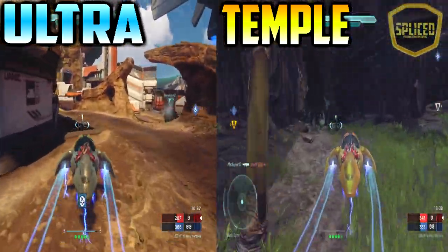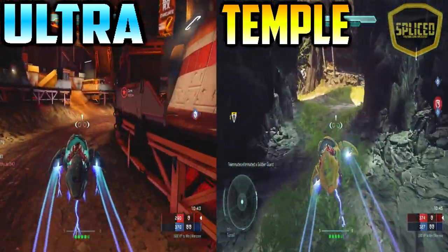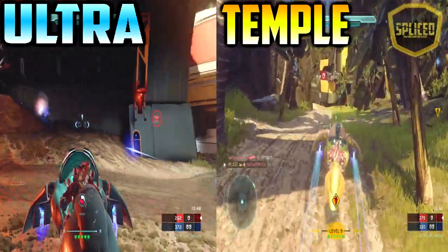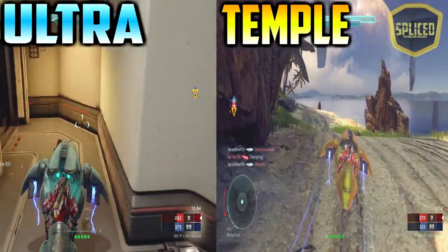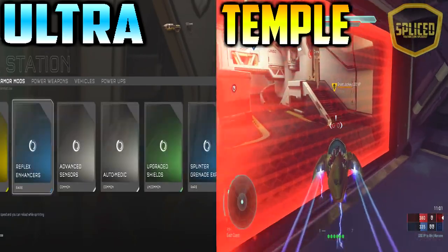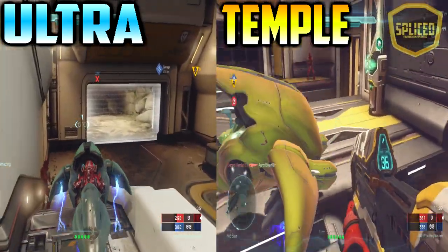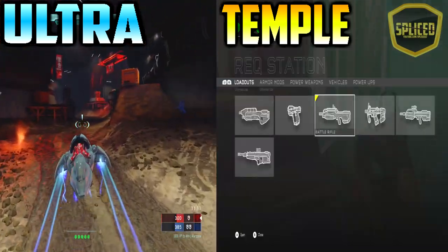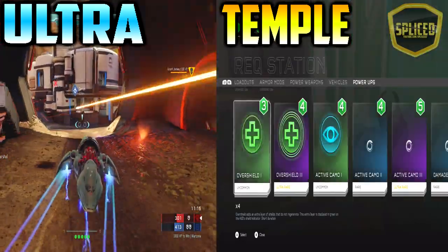Now moving on to the Temple Ghost, this vehicle is a very good early game vehicle and the difference between the regular Ghost, the Ghost Ultra, and this Ghost is mostly the mobility it has. You can accelerate a lot quicker, you can move side to side a lot quicker, and most importantly you can boost a lot faster. This allows you to splatter enemies without them having any chance to react since you're moving so fast. On top of that, you can shoot while boosting, which is very good for chasing enemy vehicles or shooting people while driving through.